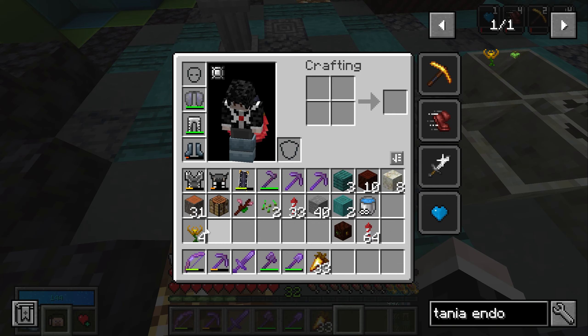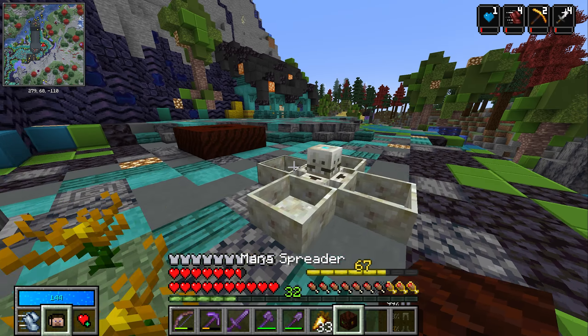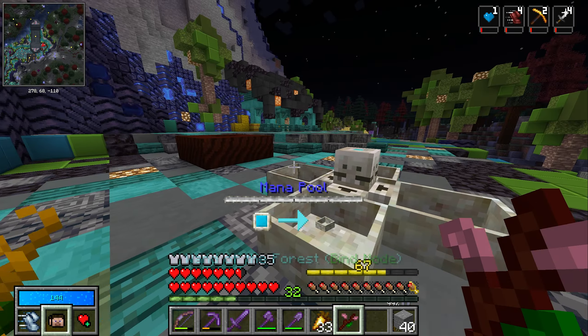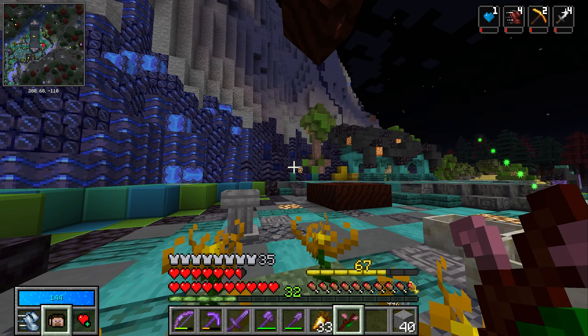Now with this what we do is place the pure daisy and place some stone around it. You can see particles starting to appear, and in a bit these should turn into whatever the thing was.